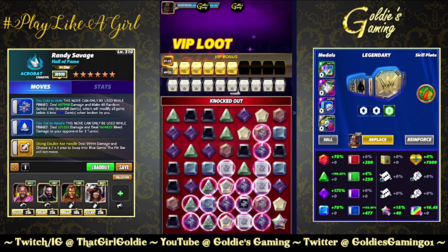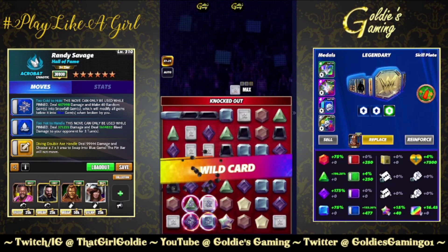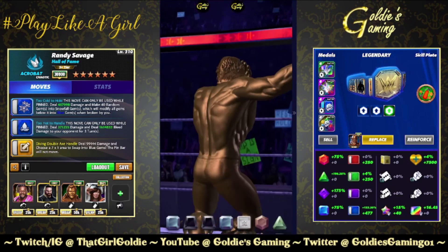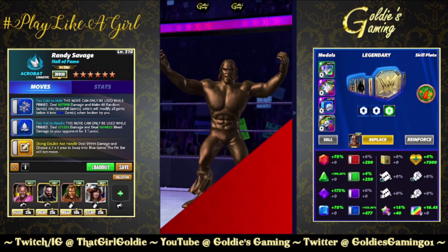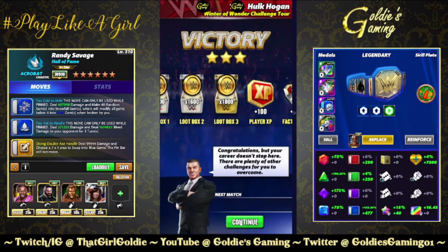Another one of those defensive 'you better not pin me' builds — which I can't stand using on offense. But on a showdown defense or in a feud if you don't plan on using the guy, go ahead and piss off your opponent by all means. Please fix that, Scopely.